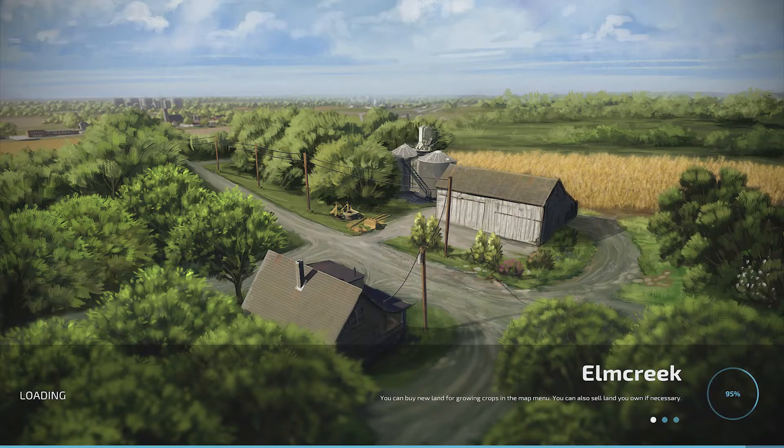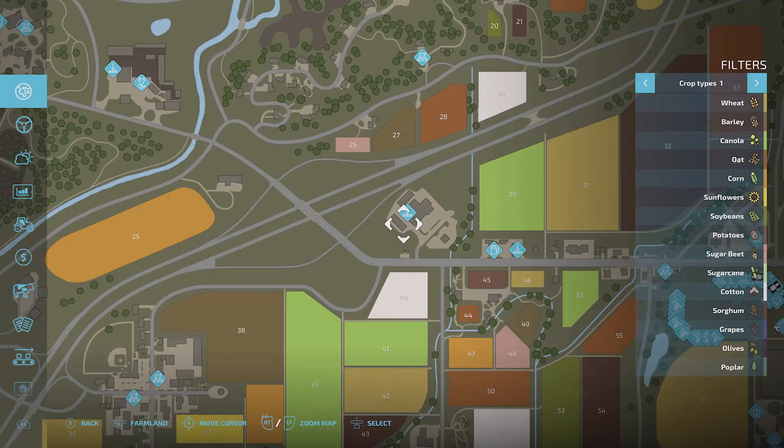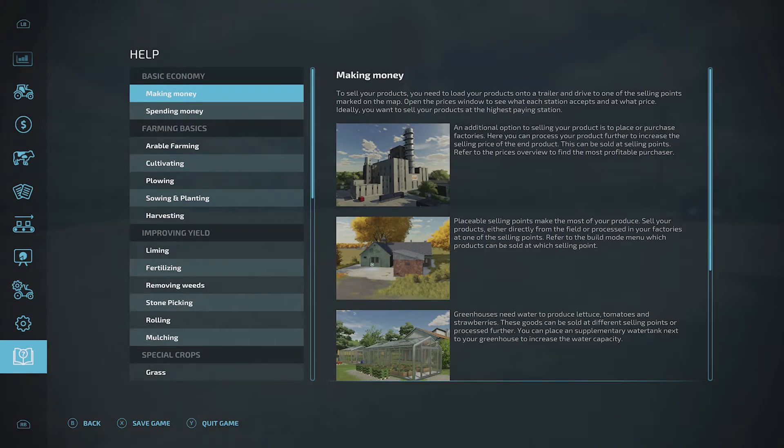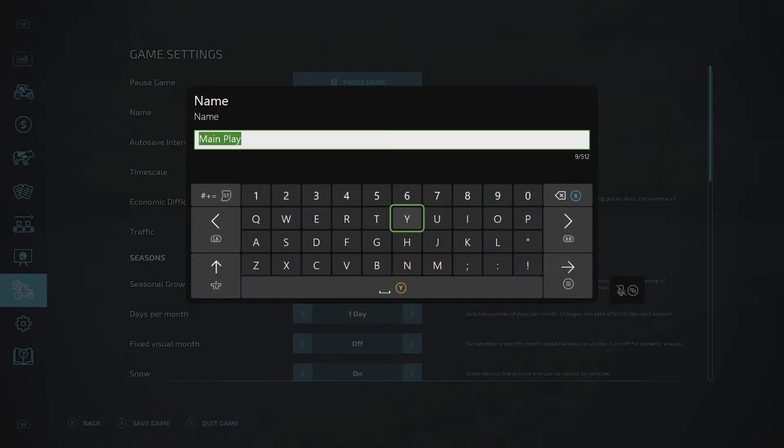I'll show you where you change the save because it's not too obvious, so I thought I'd do a little video on it. Okay, so when we are inside the game, hit your menu button, then left button, left button, left button until you come to game settings. We want the name there, so move the left stick down to 'main play'.